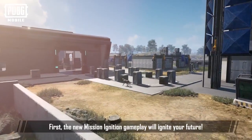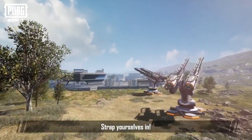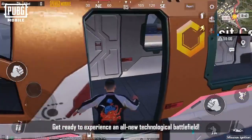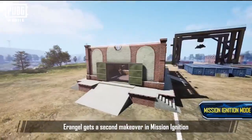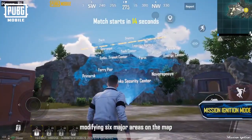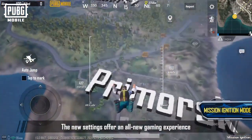First, the new Mission Ignition gameplay will ignite your future. Strap yourselves in. The new game mode can be accessed via EVO Ground. Get ready to experience an all-new technological battlefield. Erangel gets a second makeover in Mission Ignition. The tech conglomerate Dynahex has completely overhauled Erangel, modifying six major areas on the map. The new settings offer an all-new gaming experience.